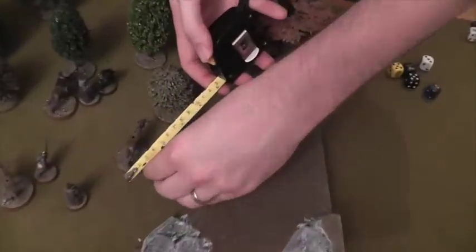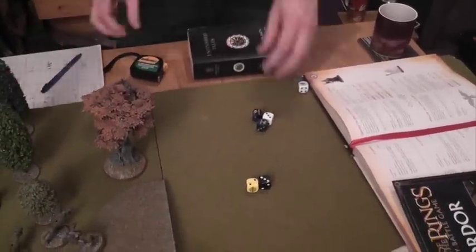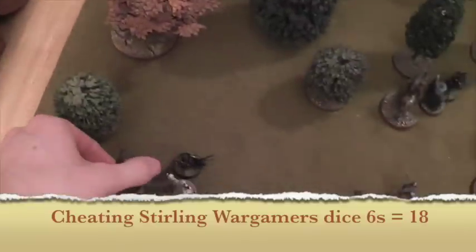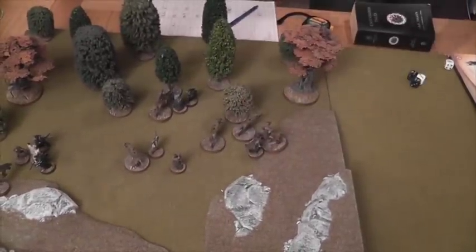Radagast has a spell. He moves two inches to get in range and casts Panic Steed — he makes it on a two! The Warg Rider is Panic Steeded. The orc takes a thrown-rider test and stands up, but is out of the fight. With his remaining move, Radagast charges into one of the Wargs. Good work, Raddy.